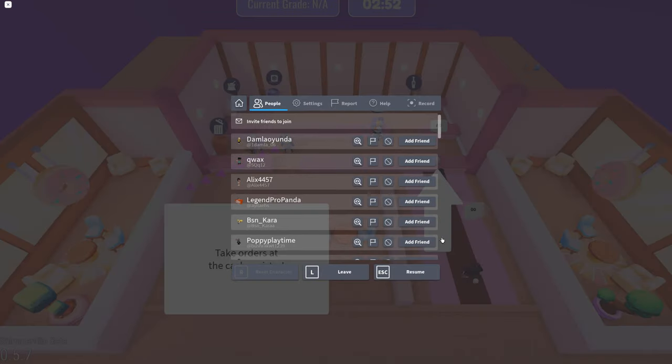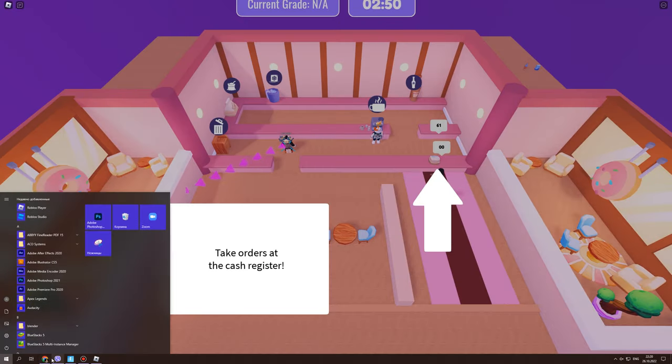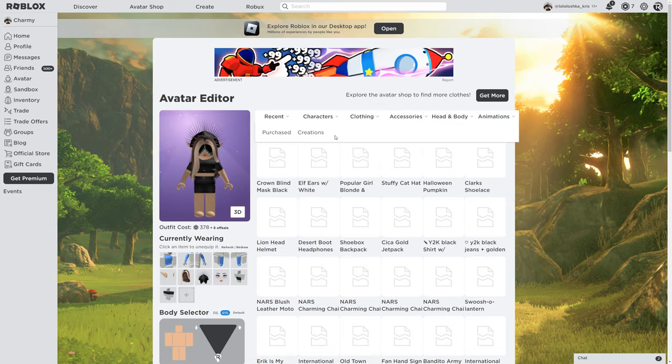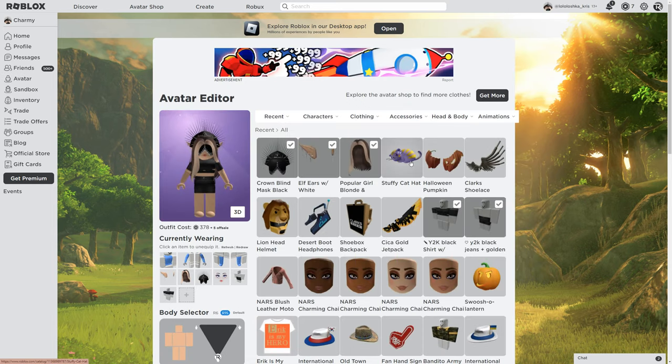Now we're gonna just leave. We're now going to the outer. And here it is — Taffy Cat Head! This is how it looks. It's an accessory for your head.